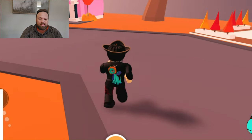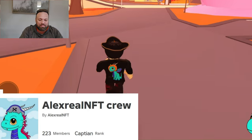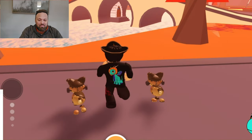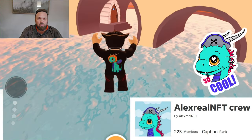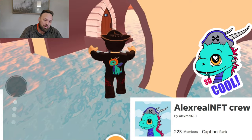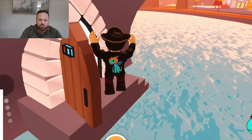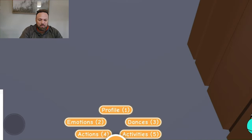We're going in the cave! By the way, if you like the Halloween shirt I'm wearing, it's the official Halloween Aqua shirt. I have it available in my official group store — go to Alex Real NFT Crew, as seen down below. You can go to the store and buy it. I think it's only 10 Robux.